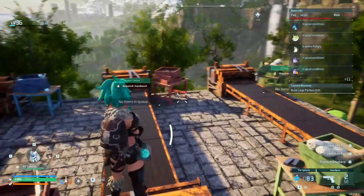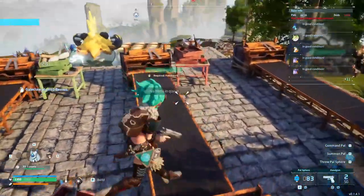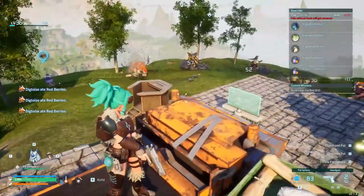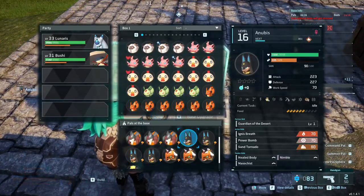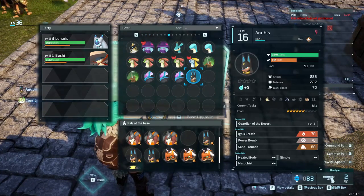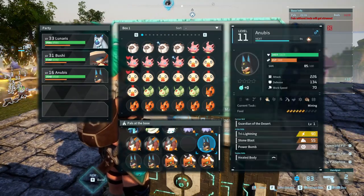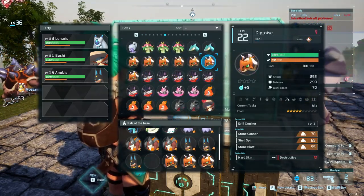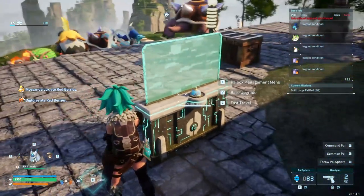I originally thought this would be a good place for these, but as of today we are going to be moving all three of these workstations over to the new base location. What I did want to do when I came over was grab one of these Anubis - he's joining our team. In terms of the guys I'm going to put in here to replace him, I'm just going to throw in one of the turtles. That's what I've been using. So we'll go back over to the farm.